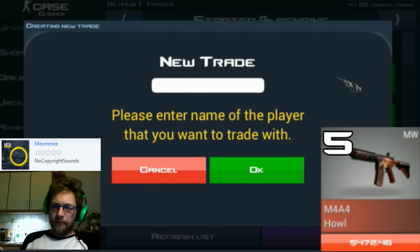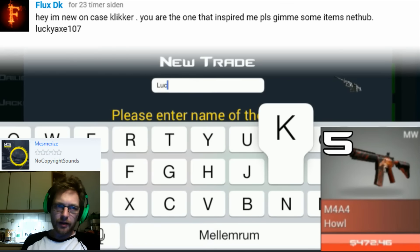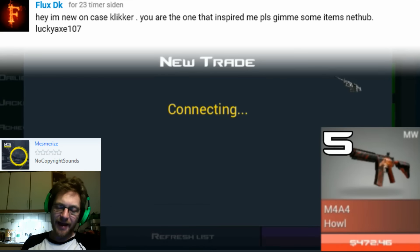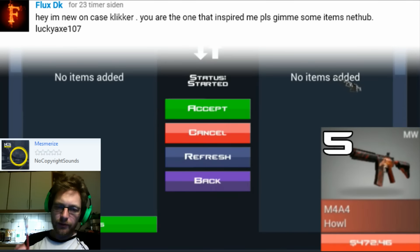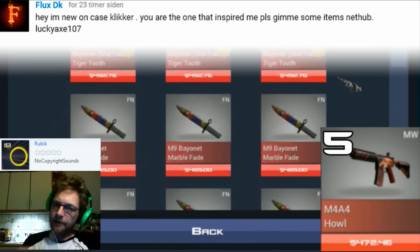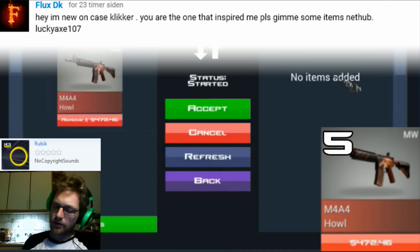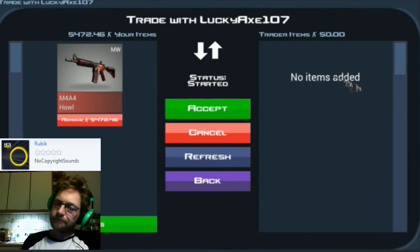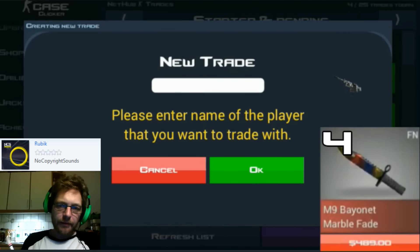Next up: minimum wear item. Comment says 'you are the one that inspired me, please give me some items.' This time I had a pending trade you sent me and I decided to do something I never do — I found it and made the trade. Please don't do that in the future though, because my list of trades is huge and I normally can't set aside time to look through it all.